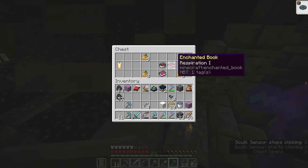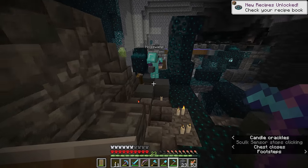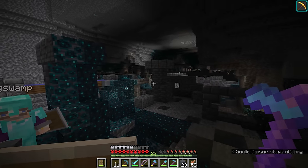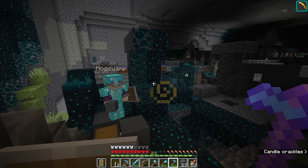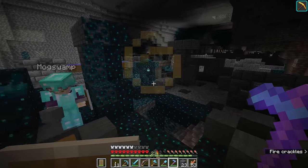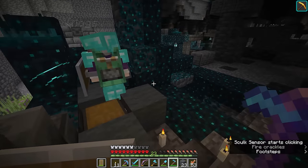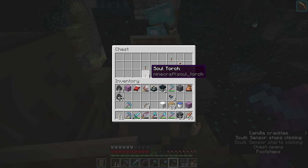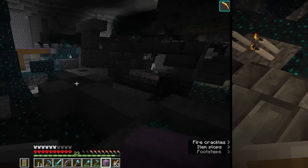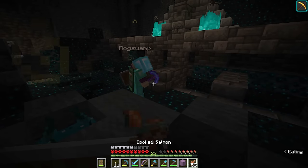Look at all that diamond! There's like four ores that I see, and there'll be a bunch in the neighboring chunks as I dig down here. Occasionally in the little alcoves you get skeleton skulls - there you go, have that as a souvenir of your death. Respiration 1, Multi Shot, a couple of skulk things in here - and an enchanted golden apple! I've genuinely seen some of these cities give you like 12 notch apples - there are really stacked ones.